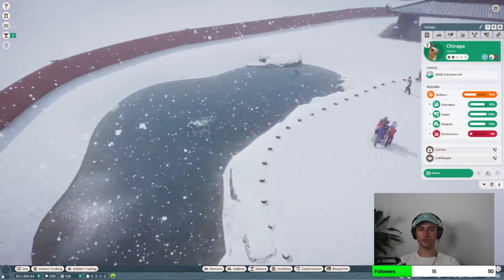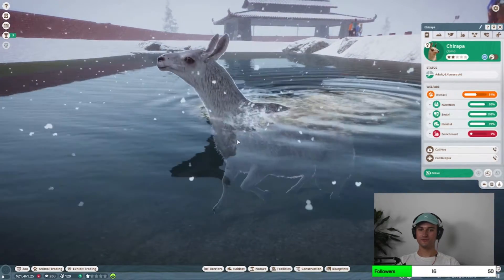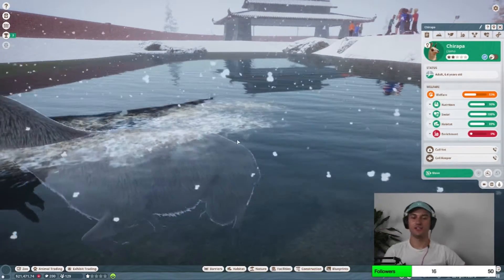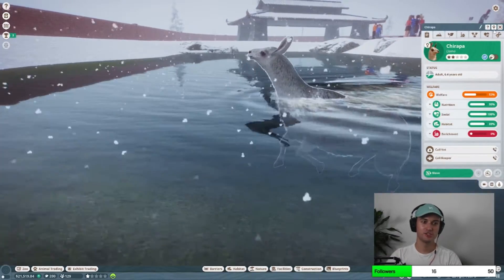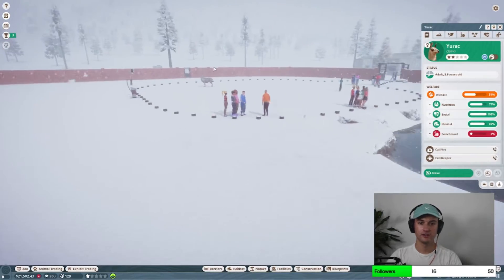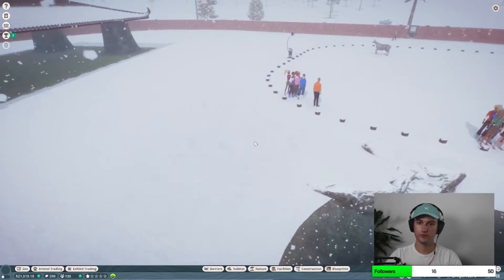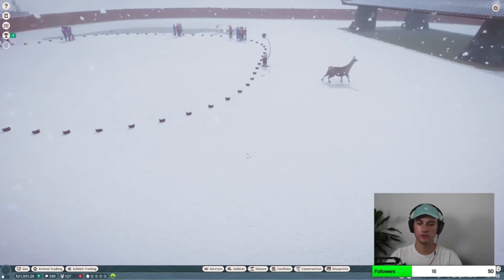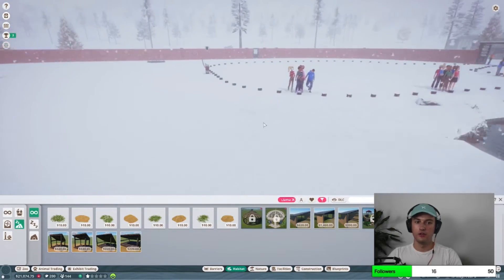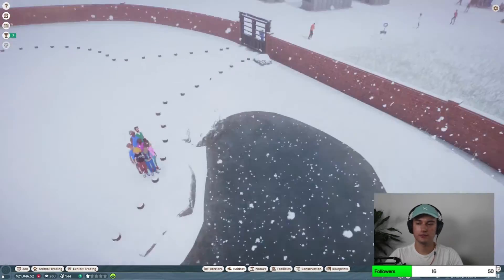Oh look, they're swimming — they can swim! Look at them go. He's like bopping up and down. So floofy. Charapa, Charapa. Alright, we got Charapa, Yurak, and Pedro. We need like a food section. Yeah, there we go, and that way they can just lay there and chill. We gotta make them happy — make the llamas happy.